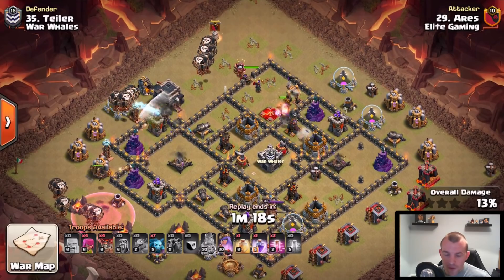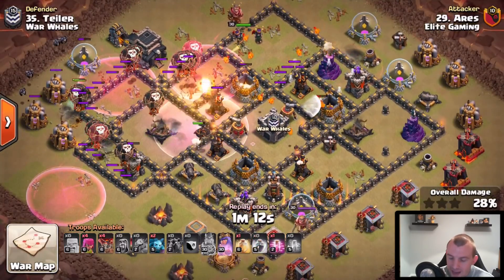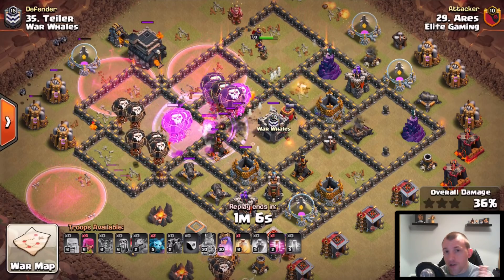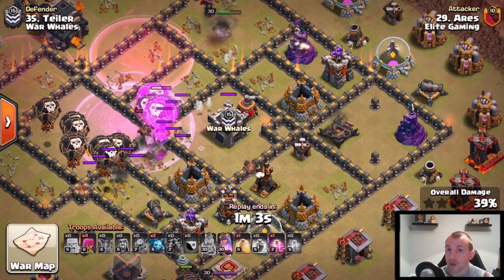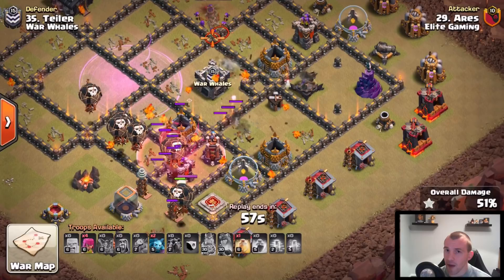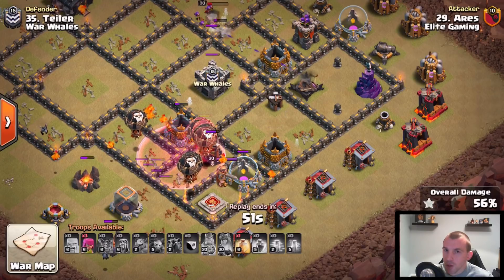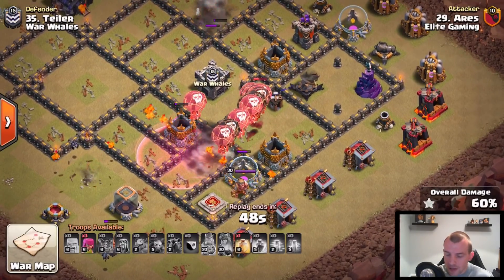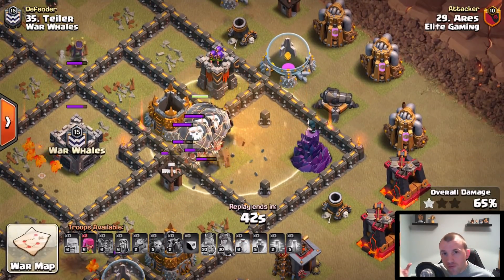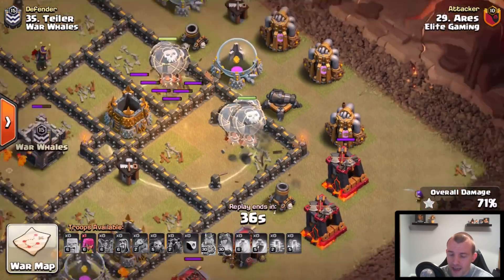Want to stress that in the old Lava Loon meta you'd take out an air defense or two, but you don't have to. The Queen and CC are the main things to focus on — Lava Hounds will pin onto air defenses and tank other defenses, as long as you get those balloons in quickly enough. That's where the haste spell really helps, because before haste spells we had to use rage spells which only benefited balloons through speed. With more haste spells you can get balloons behind Lava Hounds much faster.